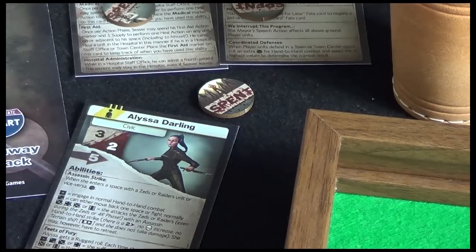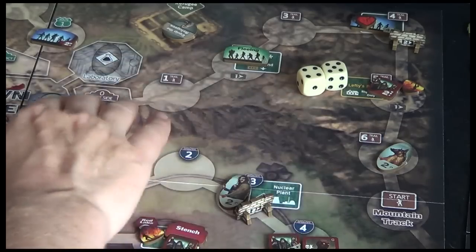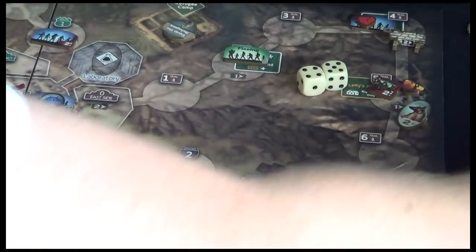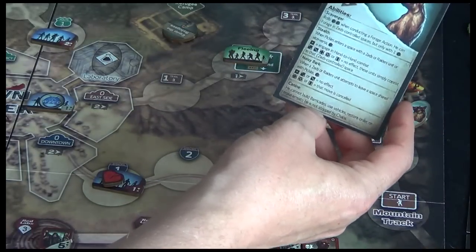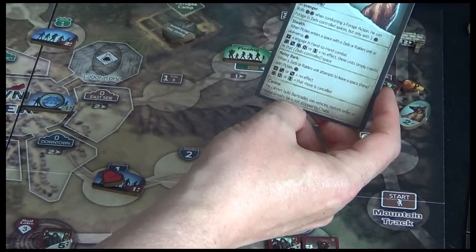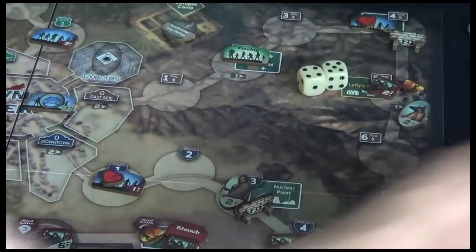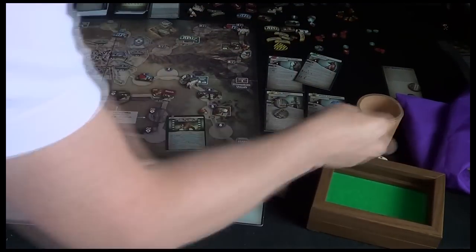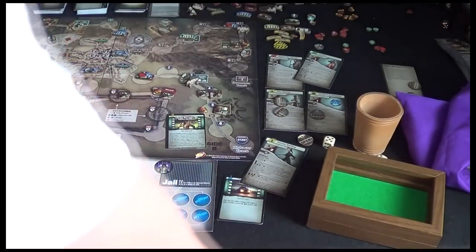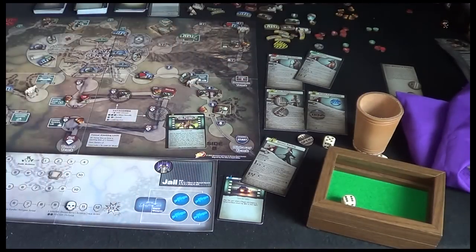I think it's time we made Pickles a little bit more useful. I want to bring him one, two, three, four, five, six - all the way back to east side. But I do have to make a stealth check. That chaos marker doesn't affect him - he's a canine, he's not stopped by chaos. So let's roll - anything other than one. Six! Excellent. So we've made it over to east side.